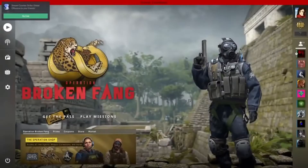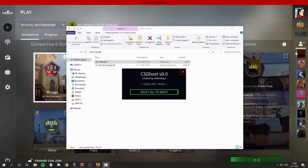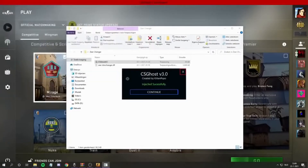Just simply run CS:GO, then open up the injector you want to use. Click on the button and select the DLL — that's the skin changer DLL — and open it up. You will hear a beep once it's injected. You'll see 'Injected Successfully'. Just close this or click continue and close it.